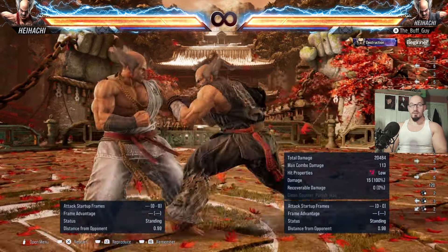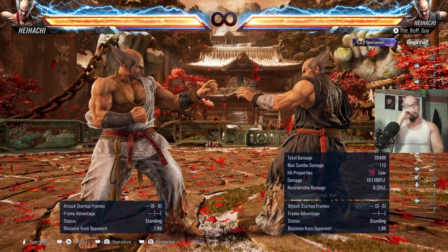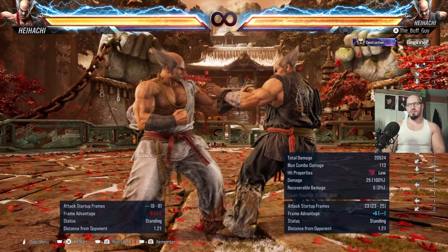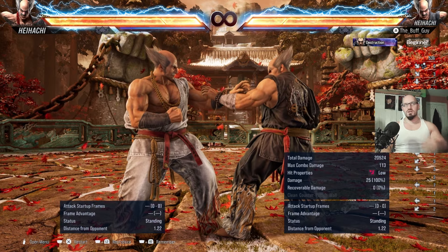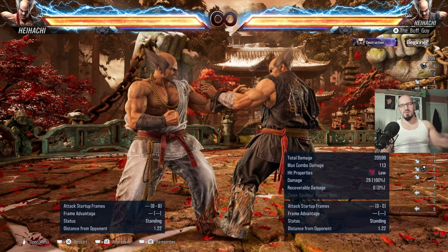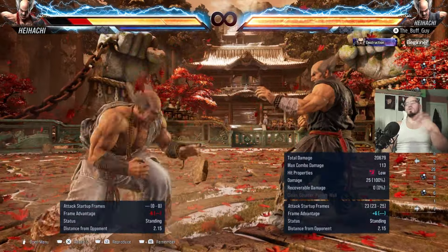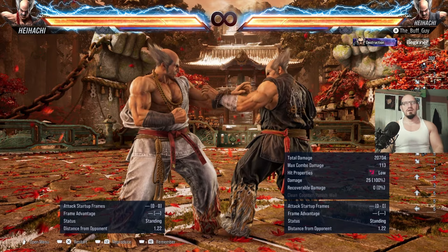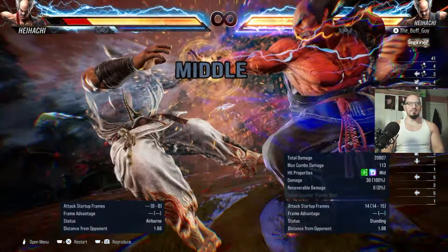That stance low is terrible — don't use it unless you can see your opponent absolutely cannot react to it and you haven't built the bad habit of using it as a pressure tool. The moment they punish it and launch you for it, stop using it. QCF 2 — iron hand — is the other good move because it's Heihachi's long-range punish. You'll use this to punish things like forward 4,2 which is minus 16 on block with some pushback, requiring a long-range punish to hit effectively. Iron hand is also a heat engager.